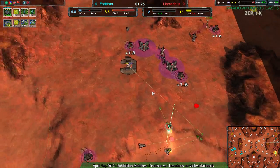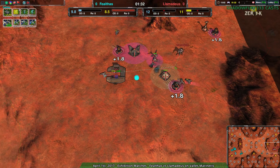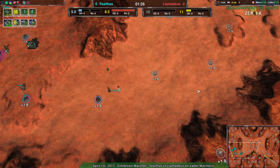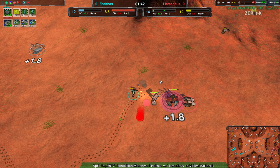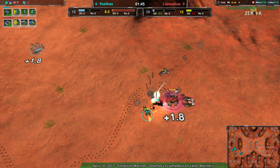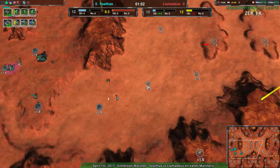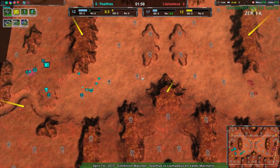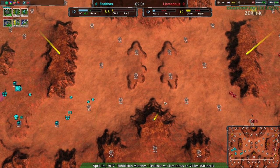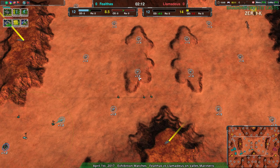Maps bigger than 12x12 tend to be ones where you either get a pure Raider game for the entire match, or maps like Comic Catcher where it's just a big push on both sides — you end up with a front line locked down in the center and a really grindy match. Valles Marineris can turn into that, but as a rule it doesn't. It's typically a map that focuses more on Raiders because of all the hills and the ways around things; it's a bit harder to set up a defensive line straight across the center.